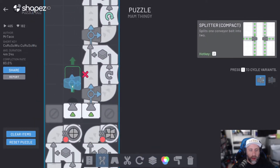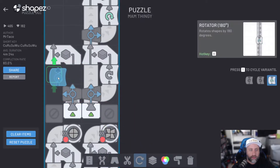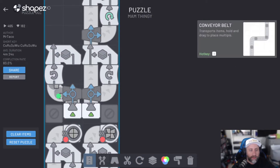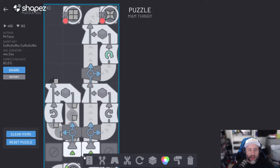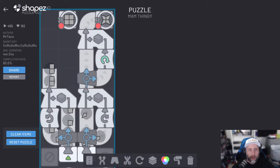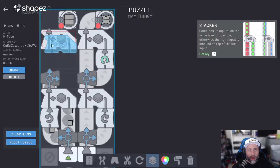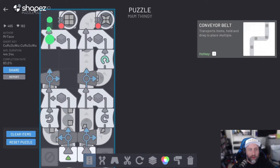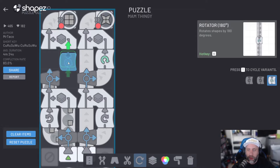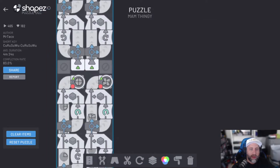Okay, so now flip it. Go like this. I think we want to do this one for that. I don't actually think it matters at this point. Not the big cutter. Put the merger there, put that there. Give me the rotate-y boy. That should be the puzzle.